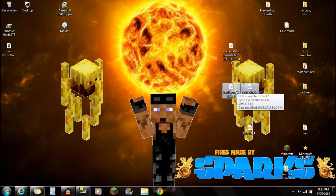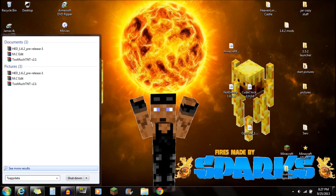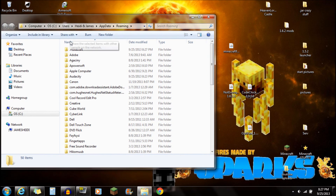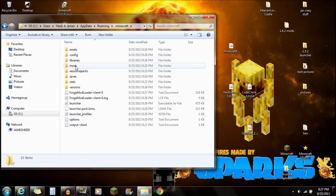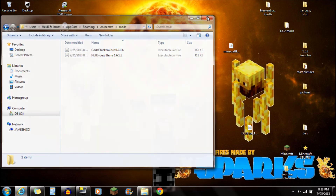Now you're done with Minecraft Forge. Next, install Not Enough Items and CodeChicken Core. Go to Start and type in %APPDATA%. Once you've typed that in, you'll see the Roaming folder at the top — open that up. You'll see the .minecraft folder at the top — open that, and this is where you'll see the mods folder. Open that mods folder, make sure it's empty, and drag Not Enough Items and CodeChicken Core right into that mods folder. You're completely done with the installation.